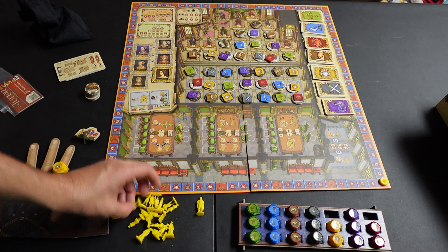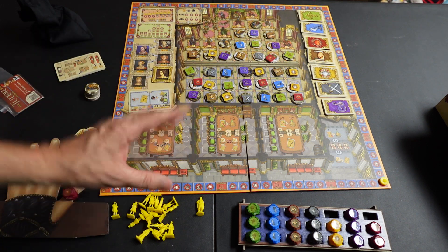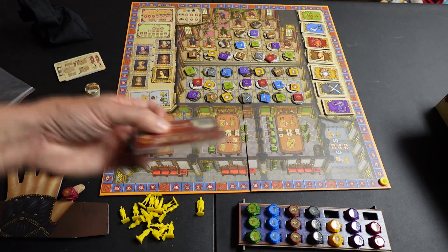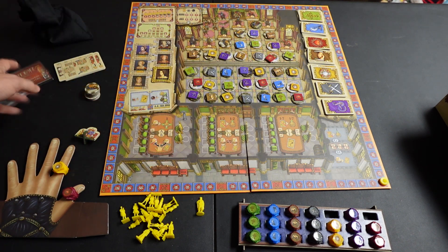This is the deluxe edition, so it comes with these figures here — usually they're just meeples, and meeples are fine for this game too. This one came with everything; it also came with a little promo pack of other ways to switch up the game, just another additional way to switch things up.